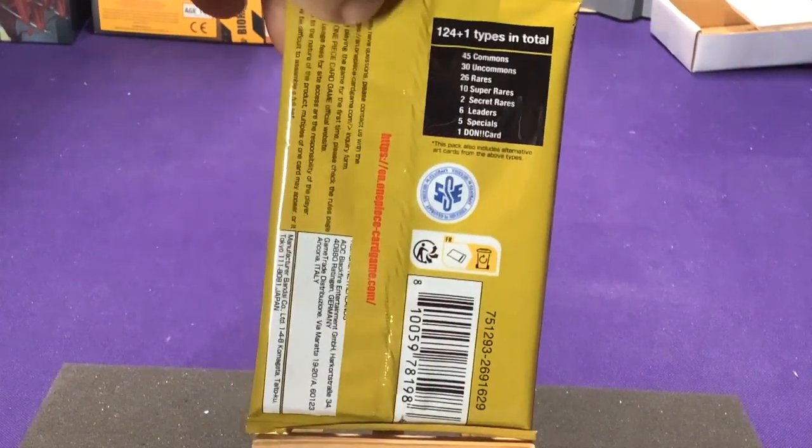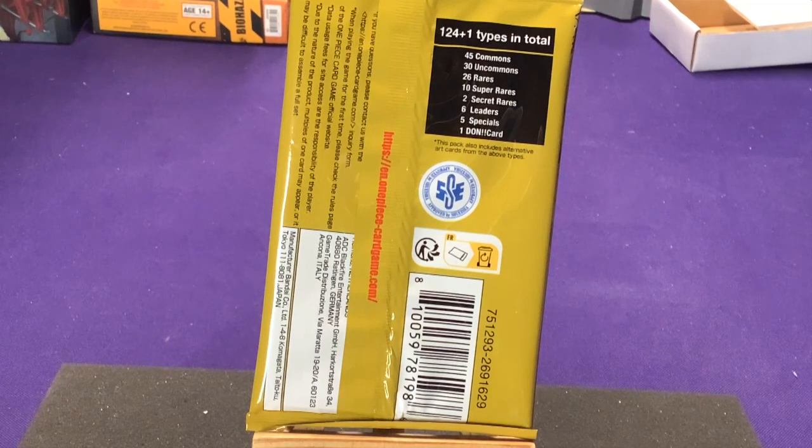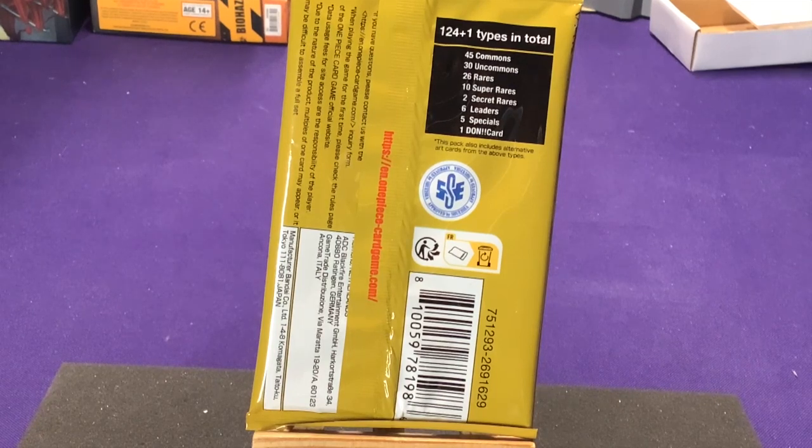So what are we having here? We have 124 plus 1 types in total: 45 commons, 30 uncommons, 26 rares, 10 super rares, 2 secret rares, 6 leaders — which usually fall in about the uncommon slot — 5 specials, which are considered to be about secret rare to super rare level, and then one Dawn card. This is actually interesting, because they've had a bonus Dawn card in at least series packs 2 and 3. But it's cool that now they're actually listing it. It's a Dawn card with special artwork instead of just having the black and white card with text on it.